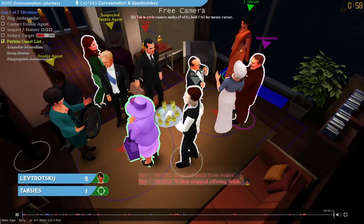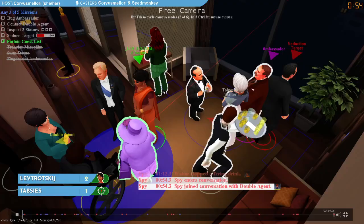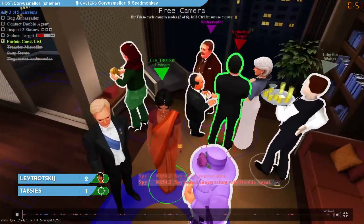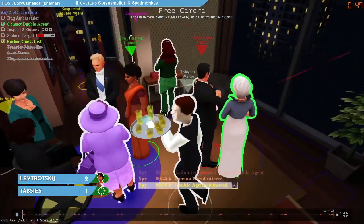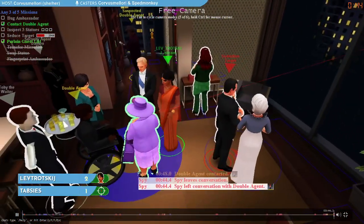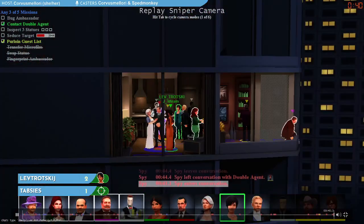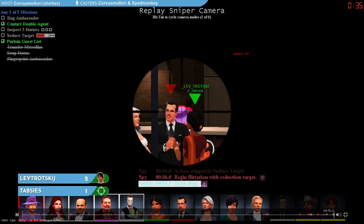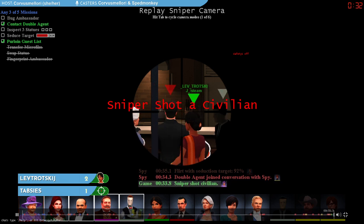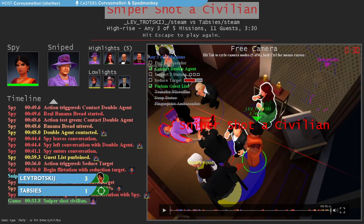We triggered purloin the guest list while standing out in the middle of the venue. Toby has been going around offering drinks — rejected by us, by Duke, by Queen, by Pearls. Meanwhile, we say banana bread to contact the double agent. Toby still has not had anyone take the drink. But the safety just came off — that's the first thing the sniper has to do before shooting. The safety came off on us and the shot comes off on the wrong person. Once again, the green purloin tricks the sniper into shooting the wrong person and giving the spy the win.